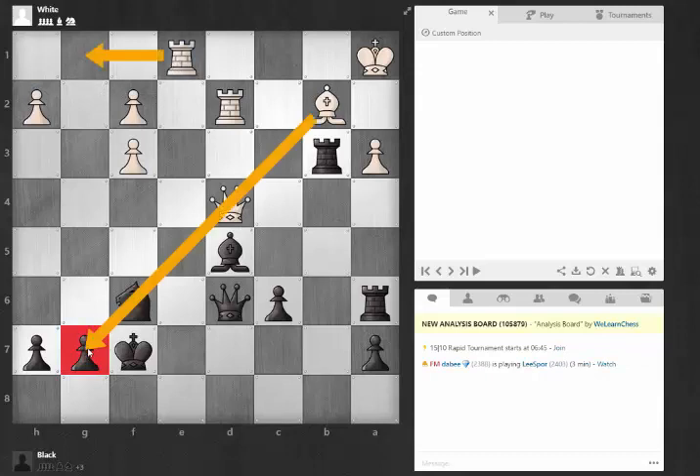You can imagine one of the rooks maybe coming over here too. So even though black is, from a material perspective, totally winning this position — he's up a piece and has a slightly better pawn structure as well as a protected passed pawn — it's not necessarily immediately over. If black doesn't play forcefully enough, he could potentially give white some counterattacking chances. So that's the idea here.